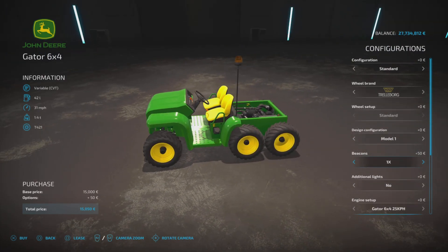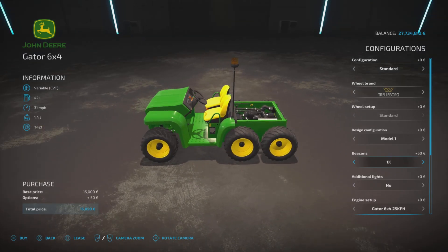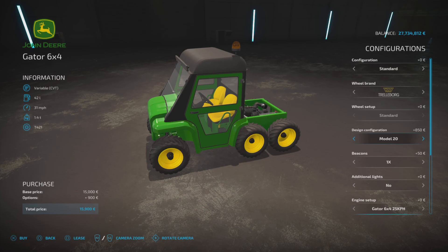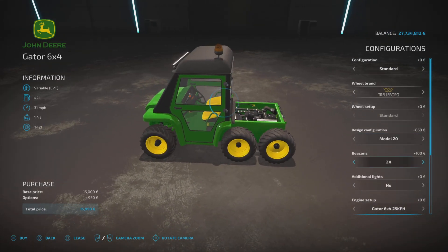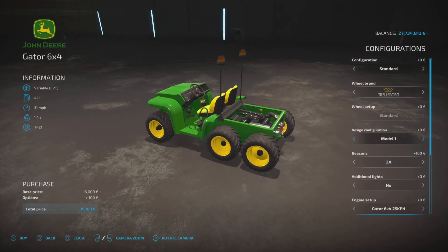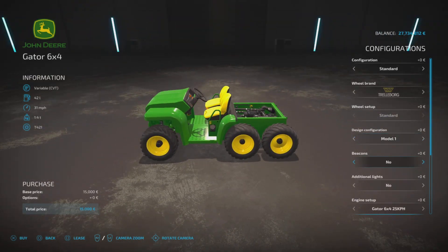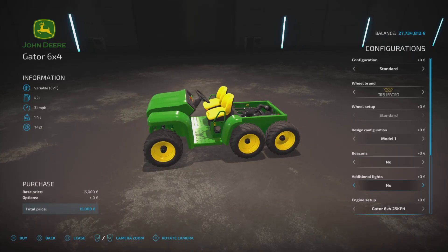Beacons: you can have none, one, or two. If you have it in design configuration model one, you get the beacon on a stick. With a cab or roll cage the beacon appears differently. With two beacons you get them on poles, and then back to no beacons.